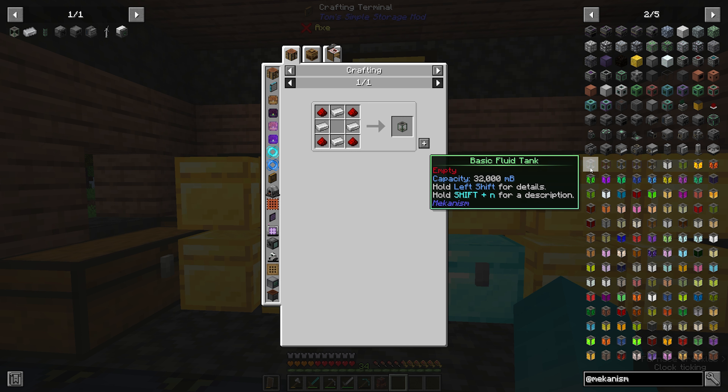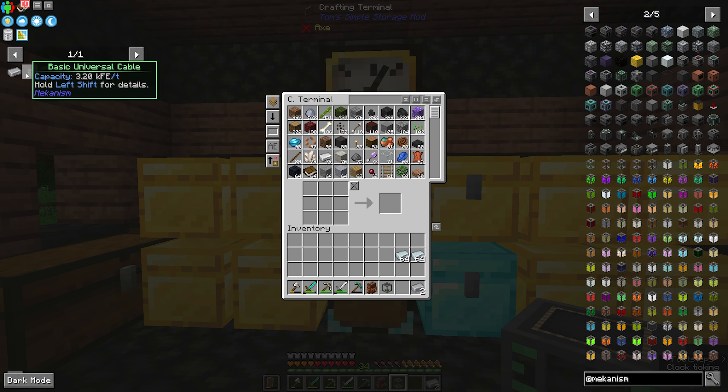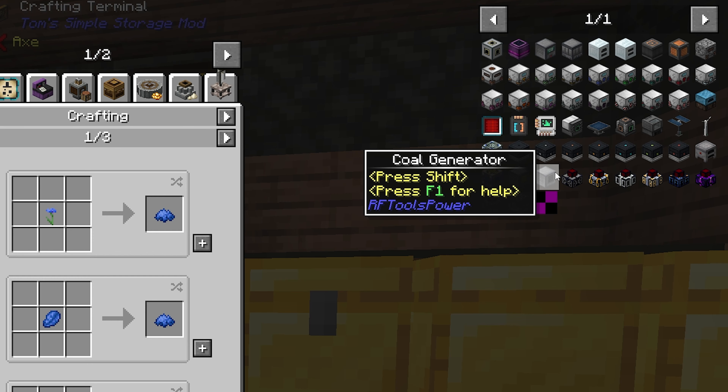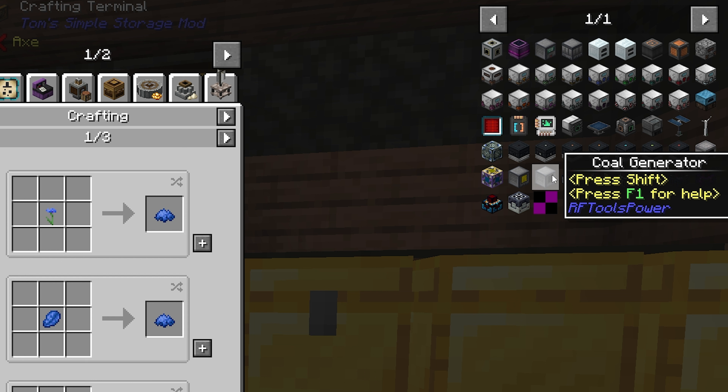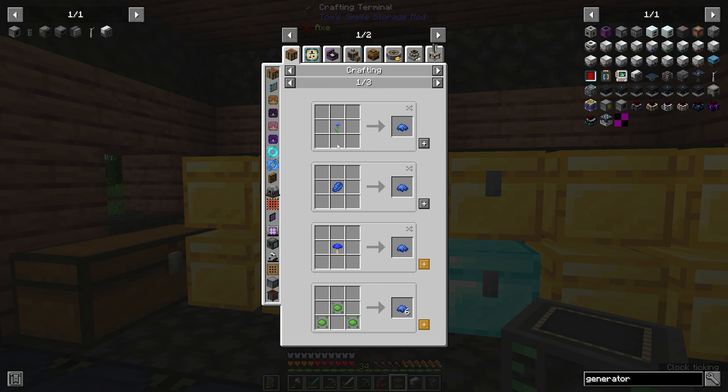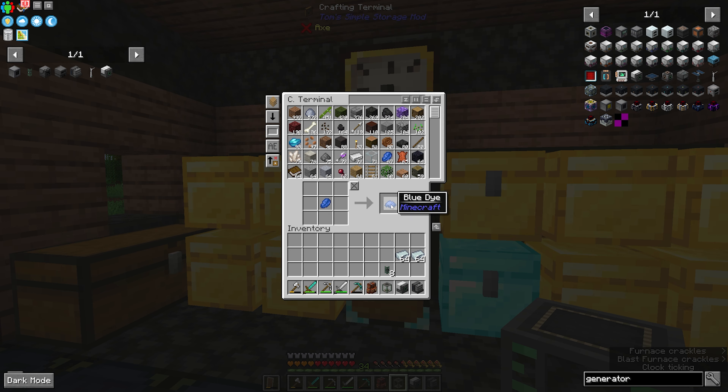We also want to make ourselves one of these basic fluid tanks — craft it up right now. With our two pieces of steel, we can make some basic cables. Let's make our heat generator. We're also going to make one metallurgic infuser. Although not a part of Mekanism, we do want to add this coal generator from RF Tools Power Base. It needs a machine frame, which needs some blue dye, which we can make from some lapis.